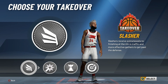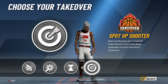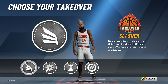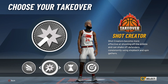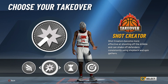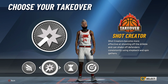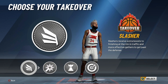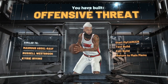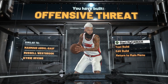For the takeover, you get to choose between slashing, shot creator, playmaking, and spot-up shooter. I chose slashing because it's easy to get and I like it better. I don't really do that much fading, so I pick slashing. When the build comes up it says offensive threat, but it's a slashing playmaker — you can see.